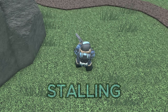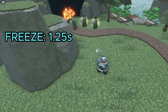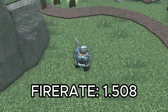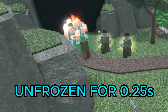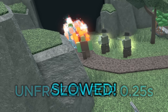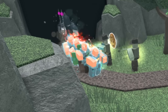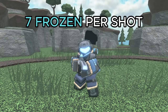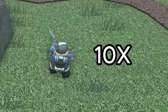Arguably the biggest buff was to its stalling capabilities. Not only does it freeze enemies for 1.25 seconds instead of 0.7, they also remain slowed for 1.5 seconds. Because its fire rate is pretty much 1.5, enemies will be almost permanently stunned. They'll only be unfrozen for 0.25 seconds, and during that time they'll also be slowed, meaning they will hardly move forward. Then they get refrozen and the cycle continues. Paired with the fact that it can freeze up to 7 enemies at a time, the Frost Blaster is arguably the best stalling tower in the game. Since you can place 10 of them, crowds of enemies really don't stand a chance.